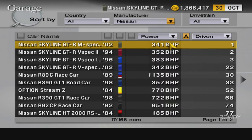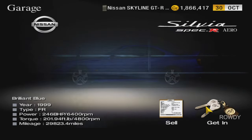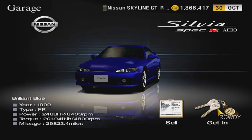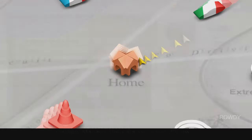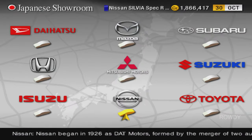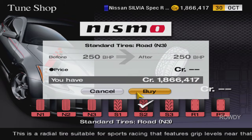Anyways, we're going to sort by manufacturer, go to Nissan, and I actually have a car for this already. Apparently, I bought it and drove it a long time ago, but not in a video, so we're going to use it now. S15 Spec R, one of my favorite JDM cars, and it's going to be a little bit overpowered, probably, so I will throw on the standard road tires for this.